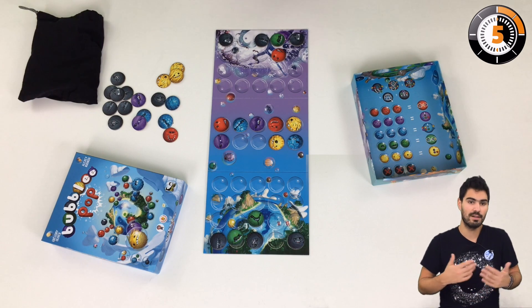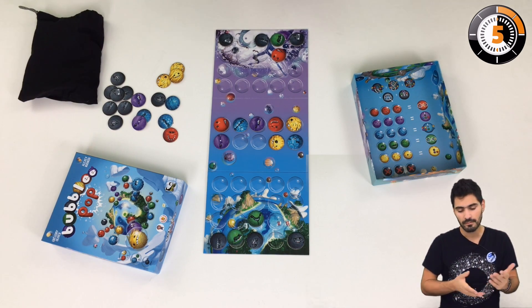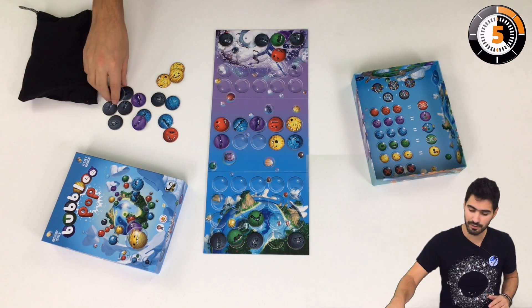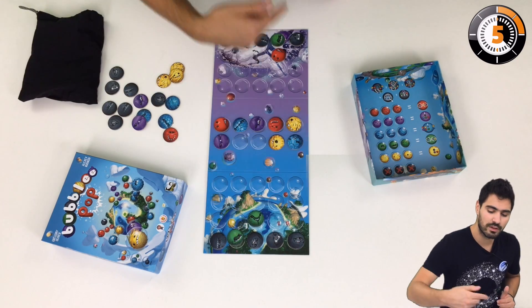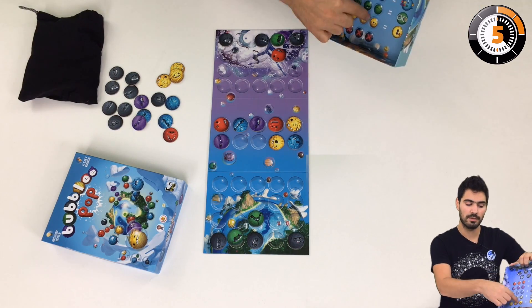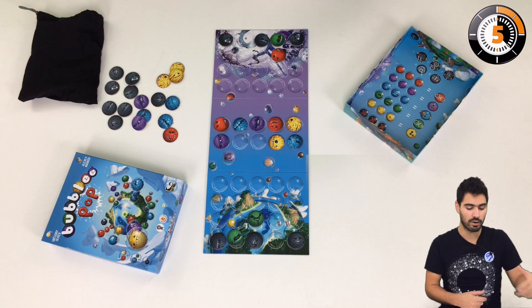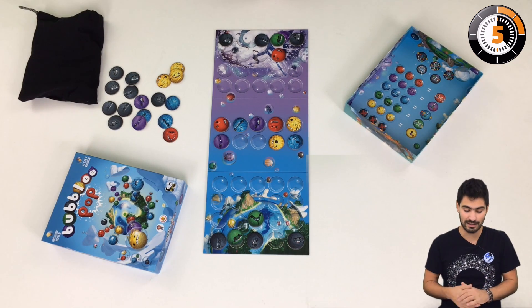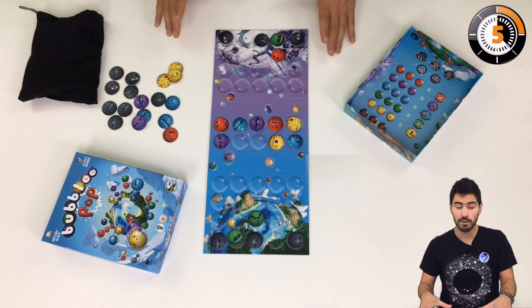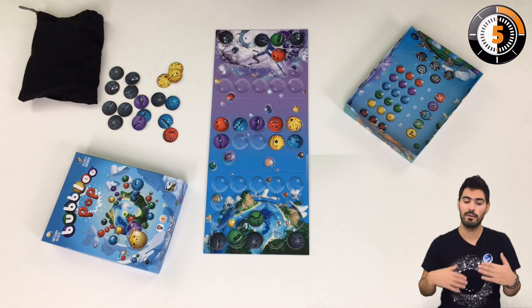The black bubblies are basically rocks that block your way. They're not very useful and they don't match even if you have three of them. You can get rid of them by sending them to your opponent's planet by popping certain bubblies that give you bonuses depending on their color, or you can use the yellow bubblies to remove bubblies from your planet and score them. So you have a few ways of coping with them.